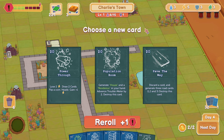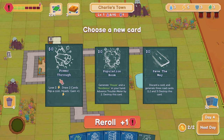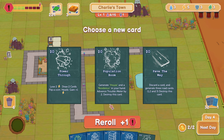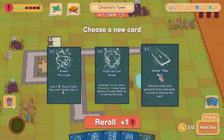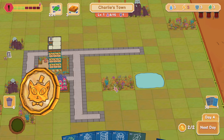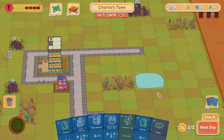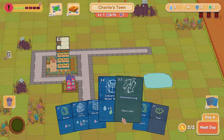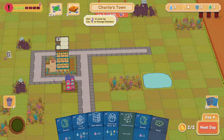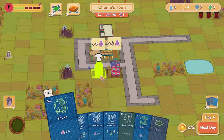These are different types of cards — they don't play on the board directly. Instead they manipulate my hand. Through Power lets me lose two power but draw two cards, then flip a coin; if it's heads I get one power back. Population Boom lets me generate a house and a residence in my hand, but raises my trouble meter by two. Then there's Pay the Way: discard a card and generate three road cards. I'm going to go with Through Power — it doesn't manipulate the meter. We lose the two power and hopefully get one back as we draw the two cards.